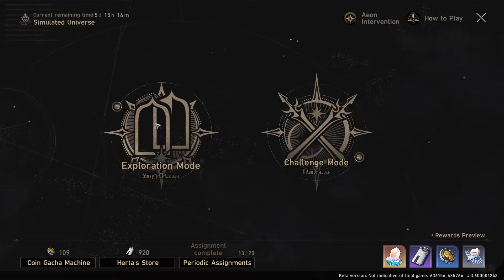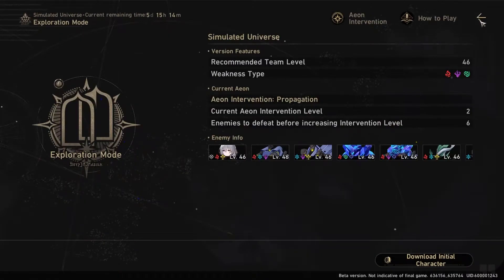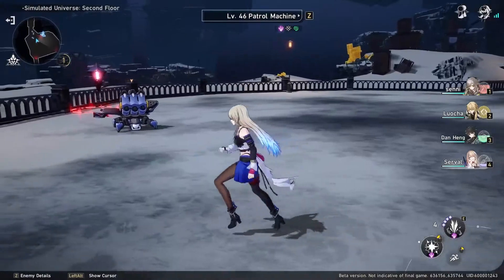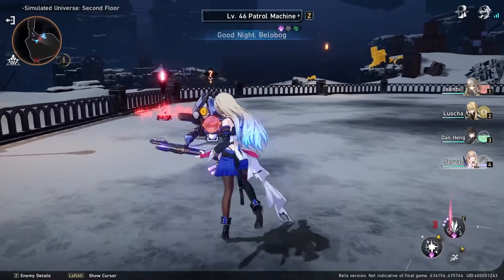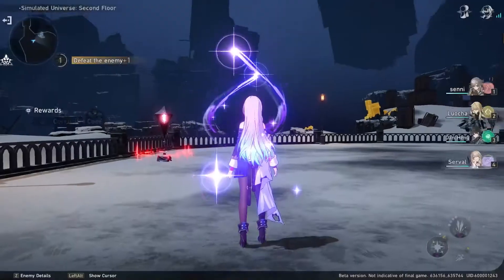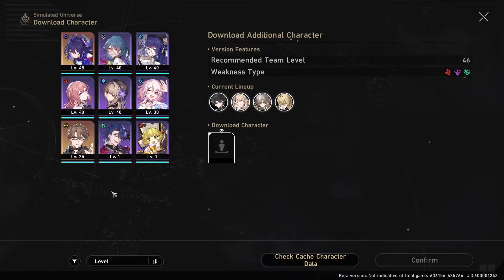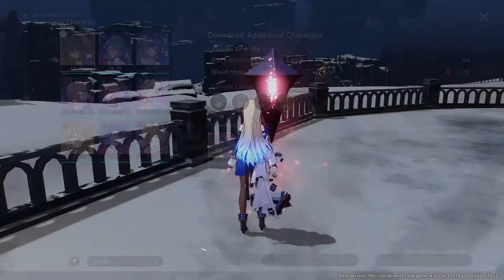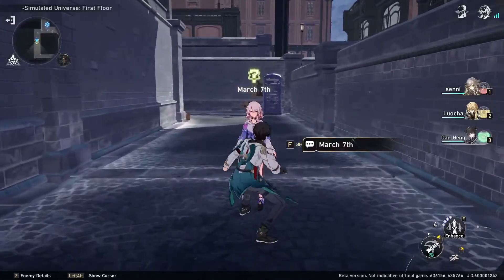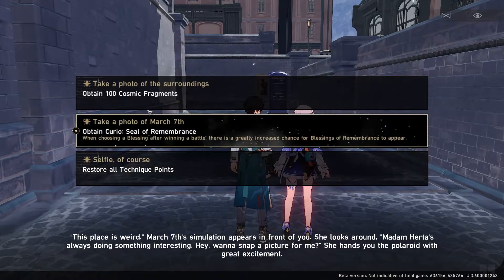When you start in Exploration Mode, you begin with three characters. In order to get more characters, you have to find a Downloader — there will be one enemy guarding it that you must defeat to unlock it. After that, you can add a fourth character to your squad, and there are even more Downloaders on further floors, letting you cycle through all the characters you've unlocked within that run. Sometimes you can also find random characters on a floor, and if you talk to them, they'll give you one random buff to choose from.